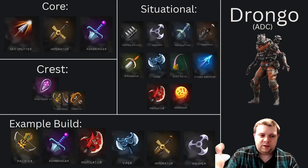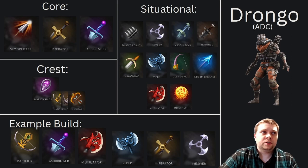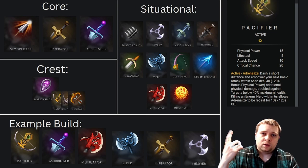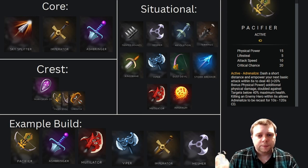The build I've put together for Drongo is a really fun one. This one is not the recommended build, but it has been very effective for me so far. As we're going through these, I'll have the items — credit to junglecamps.xyz and Noxious for putting this together. I'll put a link in the description to that website — great resource so you don't have to get into the game to look at the items. Big shout out there.